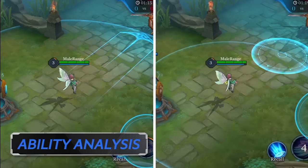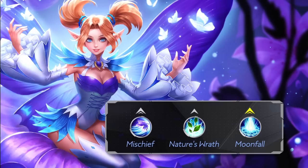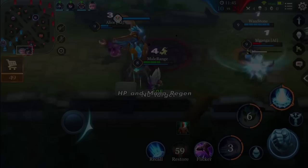Mischief has both a long range and short cooldown, as well as higher damage than her second ability. Hence, a good Crixie player should always level up the first ability first, followed by the second ability, and then level her ultimate, Moonfall, whenever it is available.